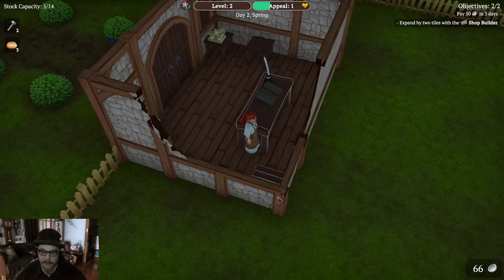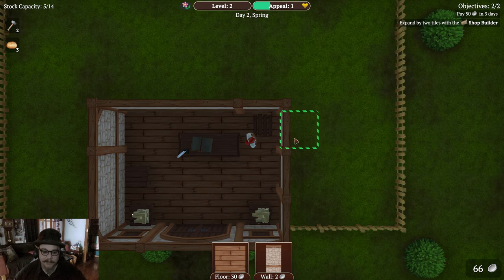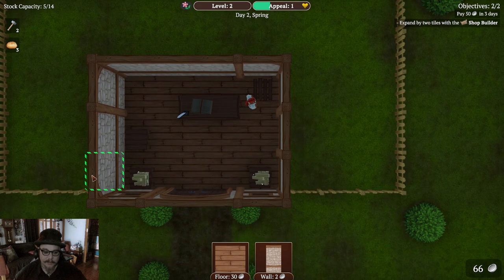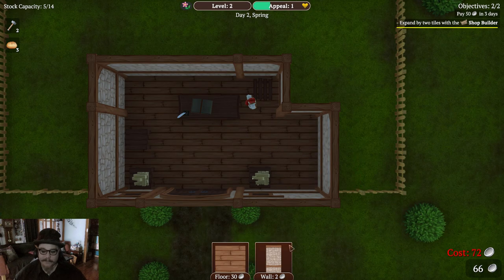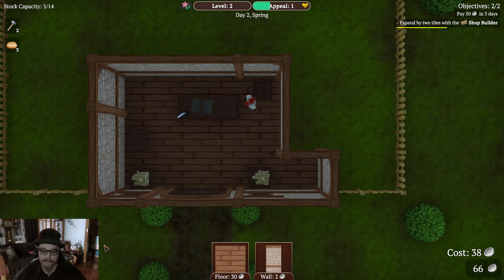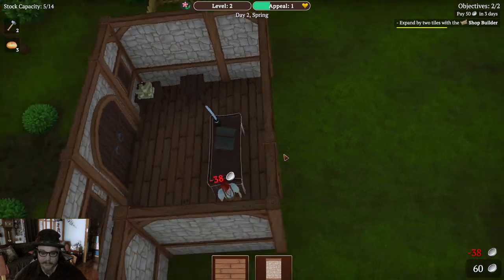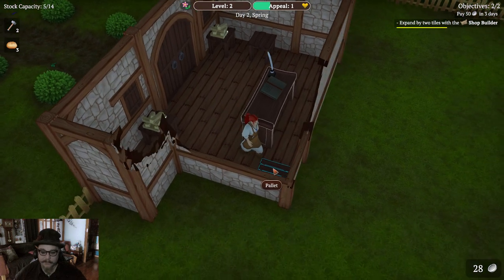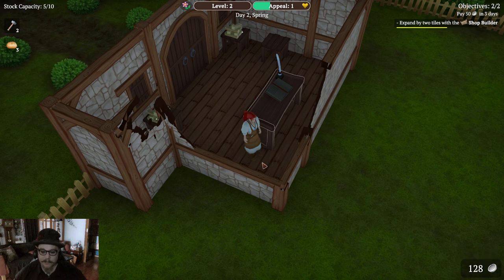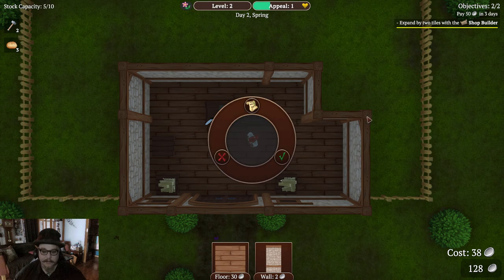Now what do I do? Pallet. Expand. Buy two tiles with the shop builder. Two tiles. Let's expand here and here. It costs $72 — I don't have that much. Well, I can do one. I'm done. That's one. And I will put... how do I use this? Oh no, I think I sold it. I didn't want to sell it. Oh well.